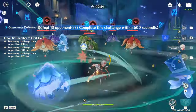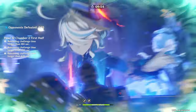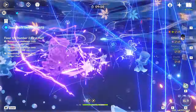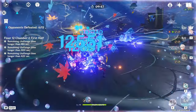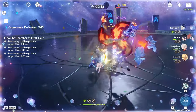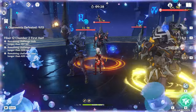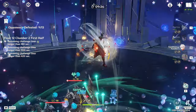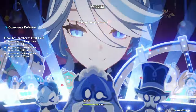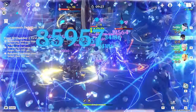For team comps, he can pretty much be used in any vaporize, melt, overload, electrocharge, or freeze teams to really good effect. He's also great in aggravate teams because he can shred and buff electro while also proccing aggravates himself. He's also one of the best options for mono elemental teams — the ones that can be swirled, so sadly not geo, anemo, or physical teams. And he can be used in pretty much any team that needs a grouper for mob enemies. Essentially, Kazuha can fit in almost any team and he'll be good.